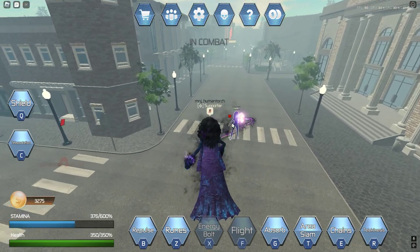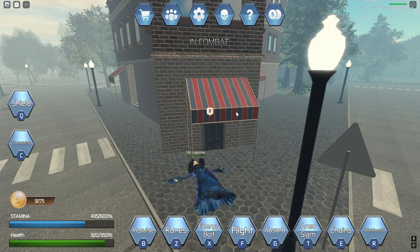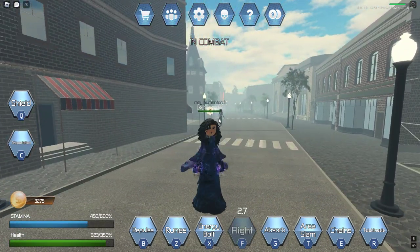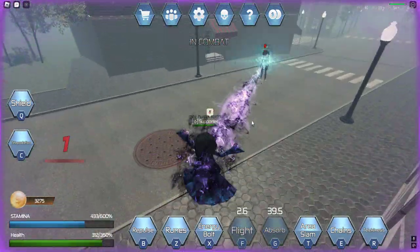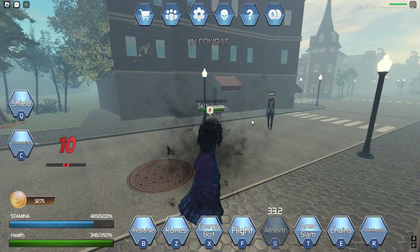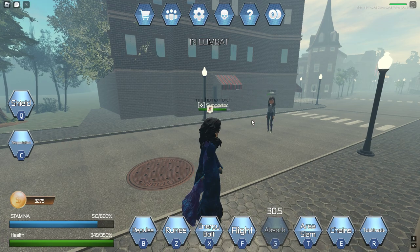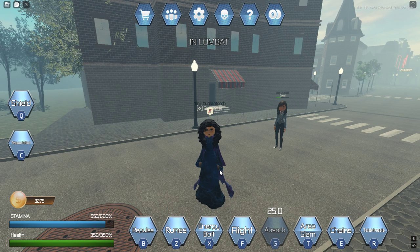Next we've got Absorb, which takes the target's stamina and health and gives it to me. You can use it during flight but it cancels the flight. It gives a total of 50 health and regenerates a lot of your stamina. 50 health isn't a lot, but when you're facing someone who can insta-kill you — like if you're at 100 health and they can kill you at 75 — you want to use this the second you can.